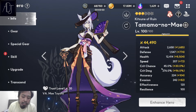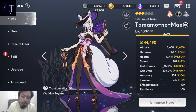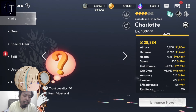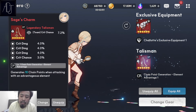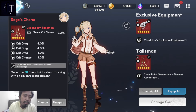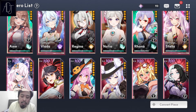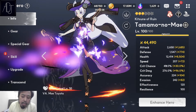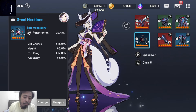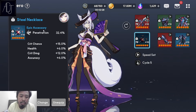Her critical charge is at 45 percent — I'm missing about 5 percent to get it to 100 percent with Charlotte's buff. I'm equipping Charlotte with something like a critical talisman to come up with more than 50 percent critical rate on Tamamo, so that when Charlotte buffs her, Tamamo will reach 100 percent critical chance. I'm using a penetration necklace, not an HP necklace, because I really want to test out her damage with some penetration.